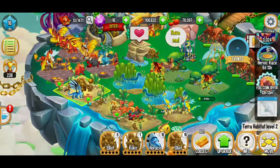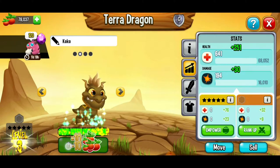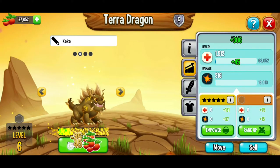Here we've got these terra habitats and here we've got a level one dragon. Let's go ahead and feed this cutie. Yes, we just got a beetle! Oh yeah, awesome. So very excited about that.